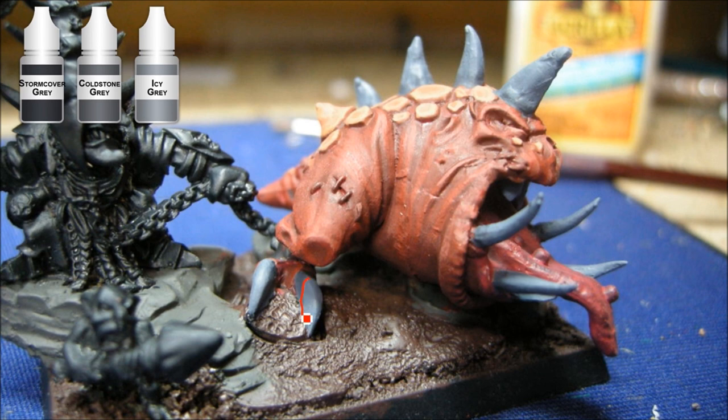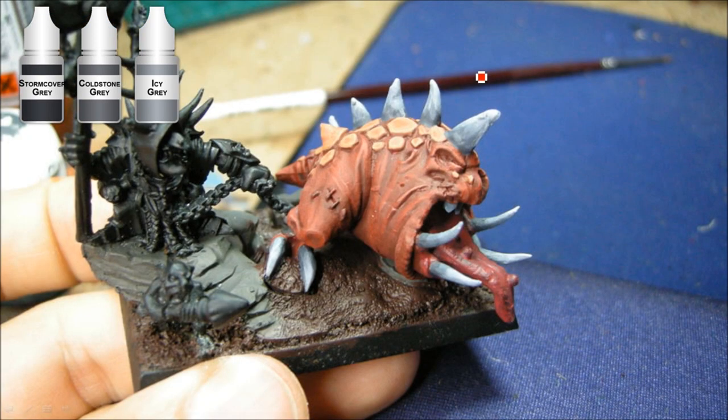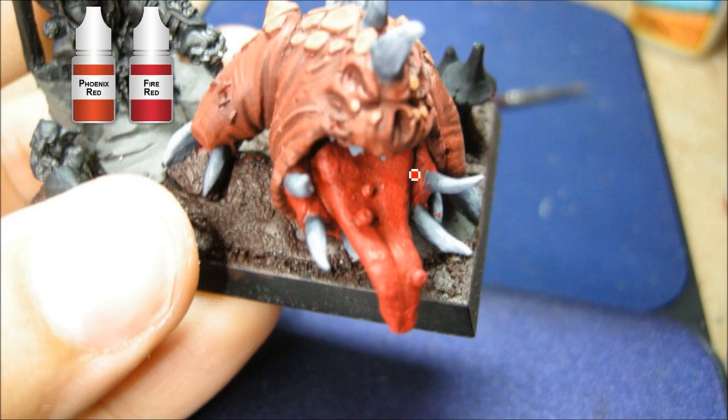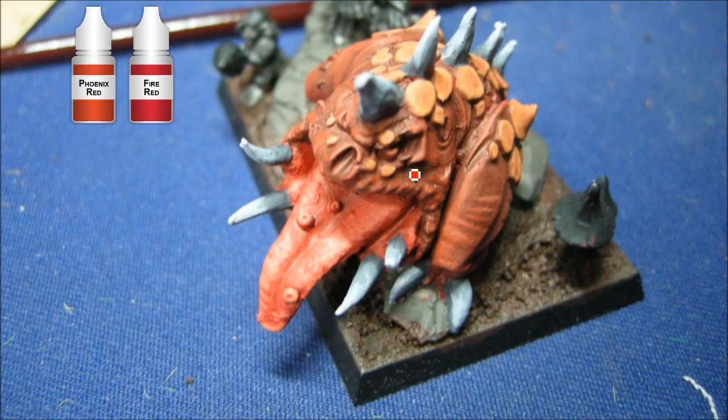I'm just trying to blend there — you can see where the colors are different and blending those through, right up to the lighter color. Normally I do things more of a brownish bone color, but I thought the blue-gray would look different and neat on this guy. Now I'm using the regular Blood Red — Phoenix Red is the lighter one. These reds from Reaper tend to be a bit more pinky, so I thought that would look good for the gums. It's a bit more of a fleshy pink sort of red.